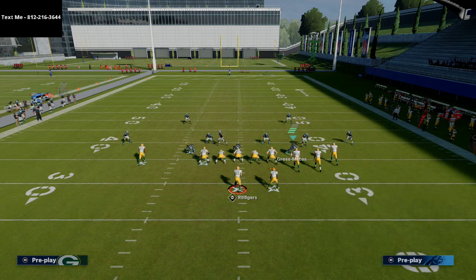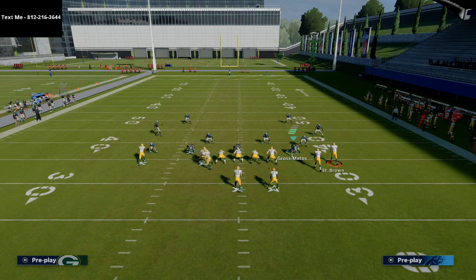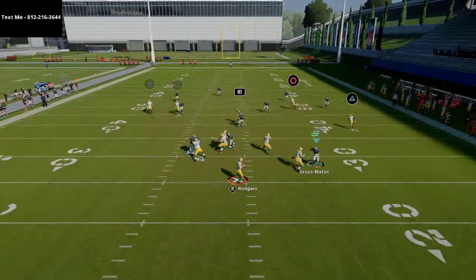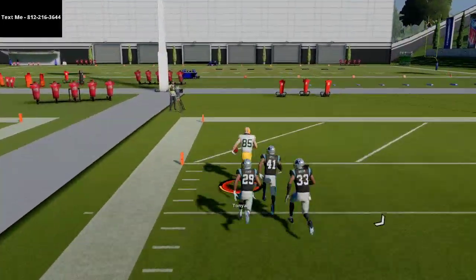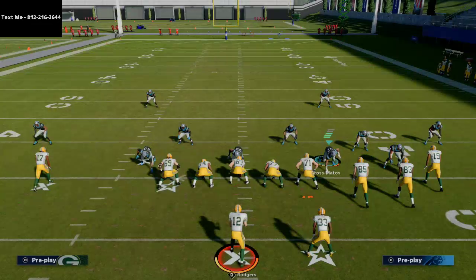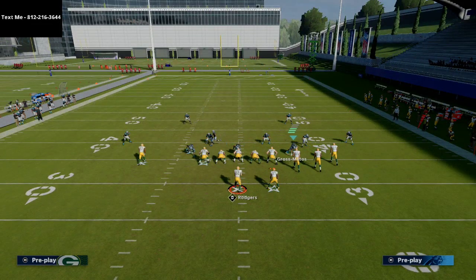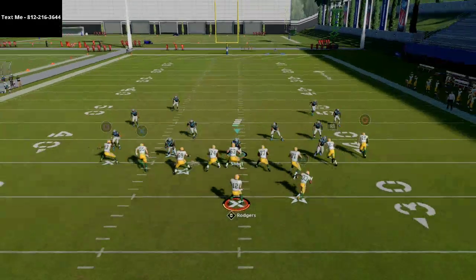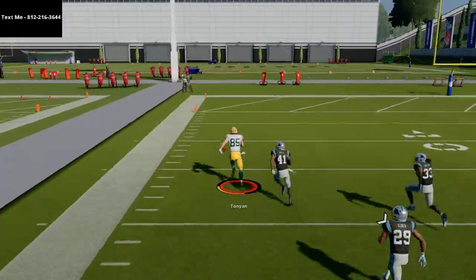If it's zone coverage and they deep half those outside corners, use the same settings and the same adjustment. Adams is going to take a lot of the zones with him, and it's going to leave this window where you could basically get a one-play touchdown if they're deep halfing. I really like this because a lot of people deep half against me — they don't want to get burned in a cover three. That's why I think this formation is actually one of the best formations in the game right now because of what it can do to zone. This is a one-play touchdown against cover three invert every single time.